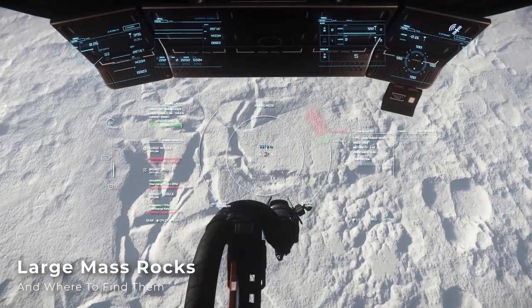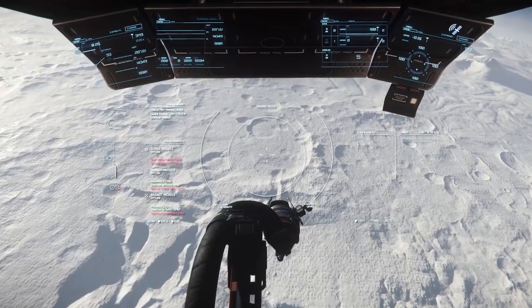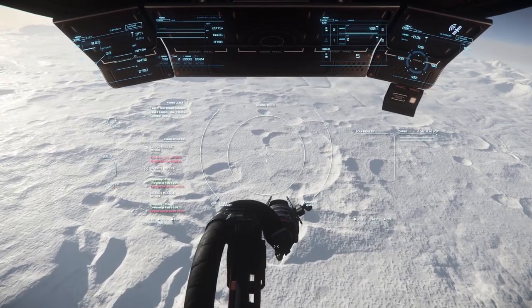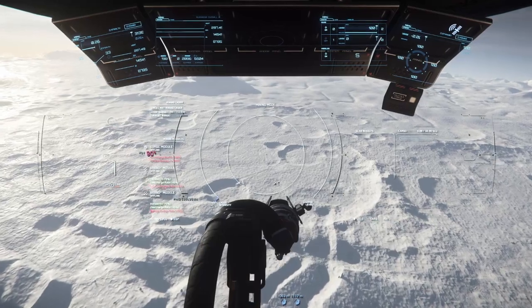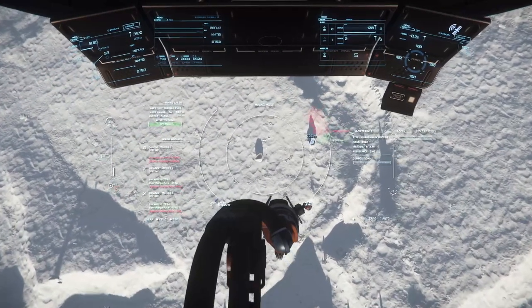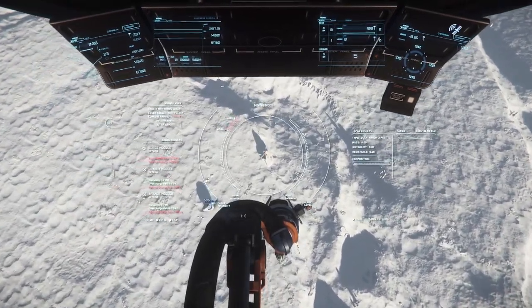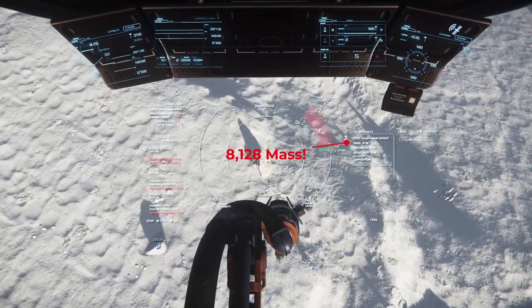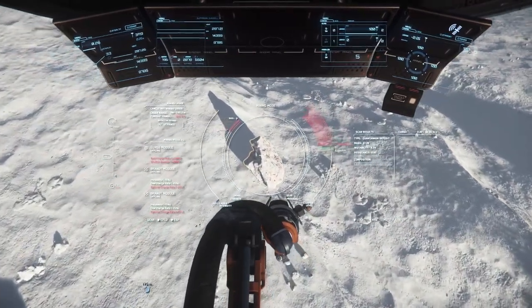In order to find these large mass rocks, you need to know where they're going to spawn. As of Alpha 3.17.2, asteroids in the Aaron Halo, Yellow Belt, or Lagrange points range from 4,600 to 5,100 mass, which you shouldn't have any difficulty breaking on your own with a prospector and your standard mining loadout. In order to find rocks in the 6,000 or higher mass range, you need to be mining on a planet or moon surface, because there's a much wider distribution there, ranging from between 2,000 mass all the way up to about 9,000 mass.